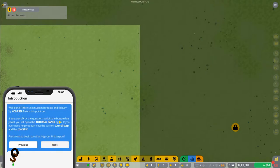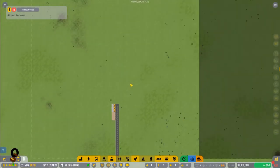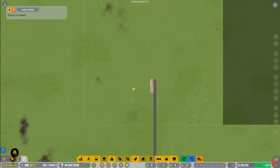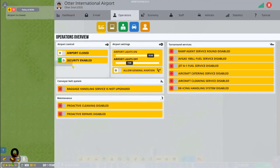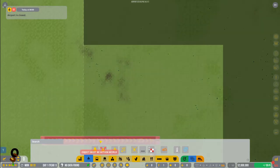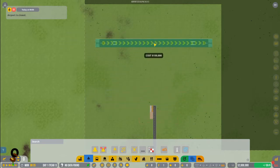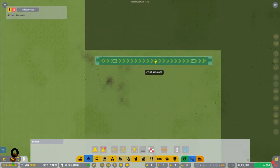Press H or the question mark in the bottom left panel to open the tutorial pane again if you ever need help. You can view the current tutorial step in the checklist. We need to start with our small airfield. Use W, A, S, and D to move, and the scroll wheel to zoom in and out. Our airport is currently closed — that's fine. The first thing we're going to build is an asphalt runway.